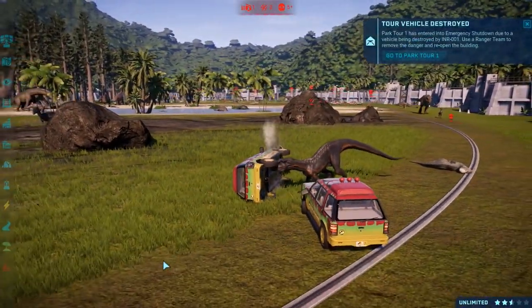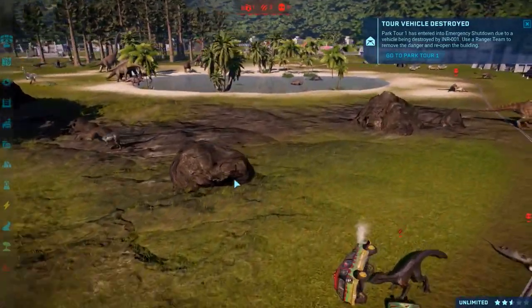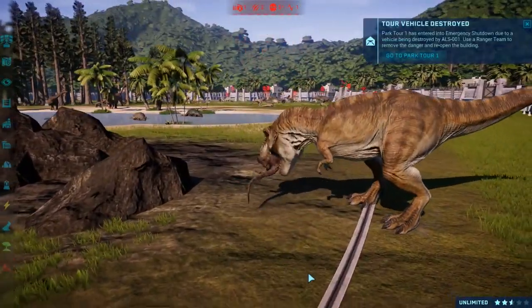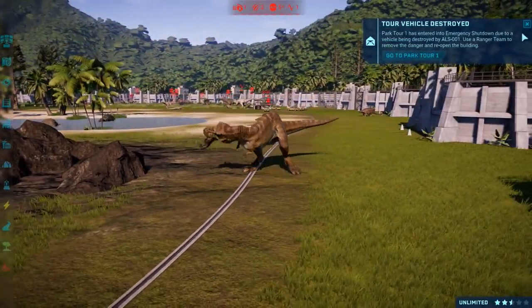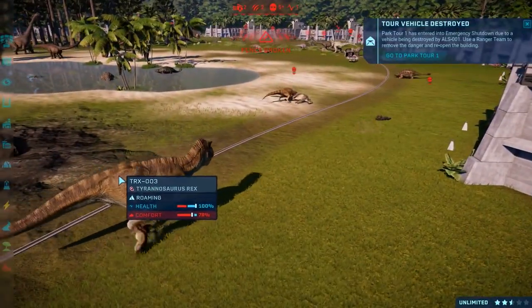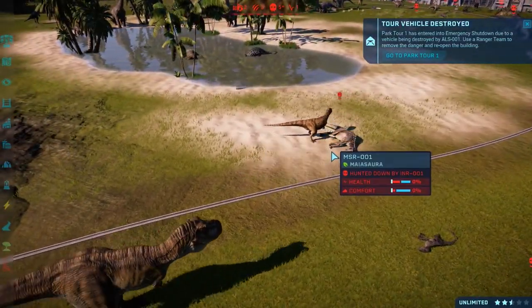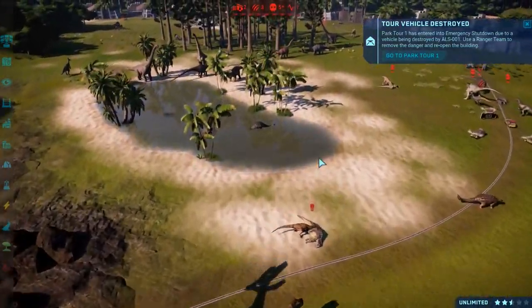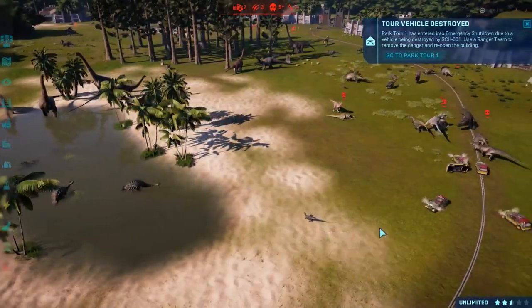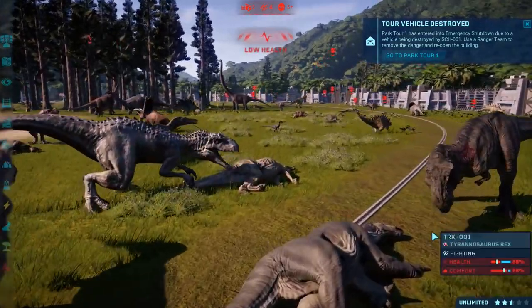Look at that shot — that is glorious. We've got the JP3 raptor taking on the female from the Lost World, and it's dead of course because it doesn't even do any damage. Metriacanthosaurus there feasting on the downed carcass of a Maiasaura. We are now down to 57 dinosaurs — we have lost 5. T-Rex versus Indominus Rex — that's Rexy.